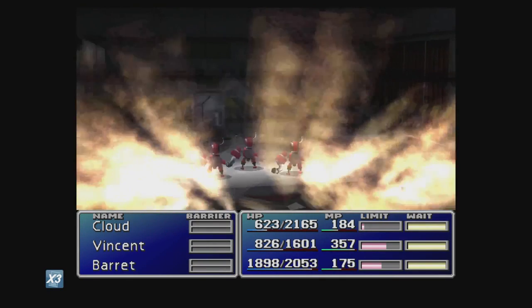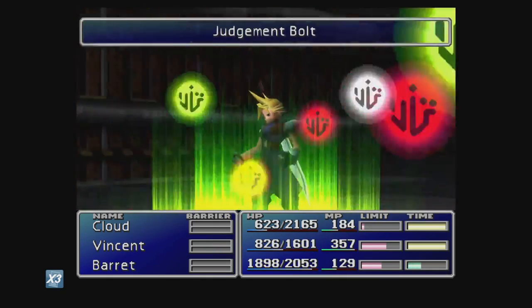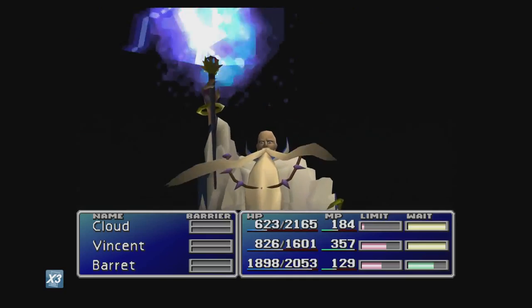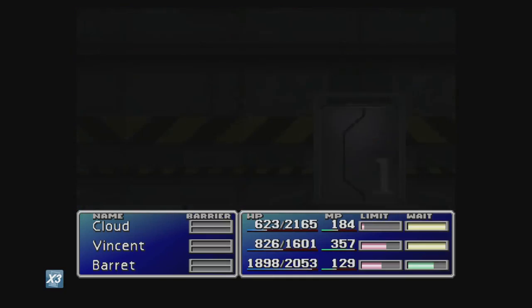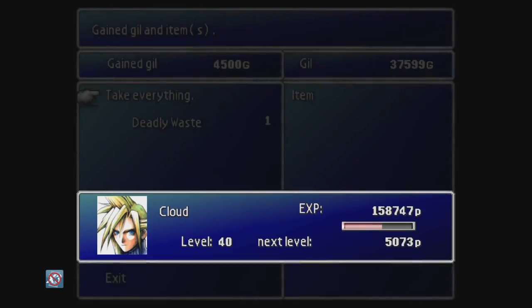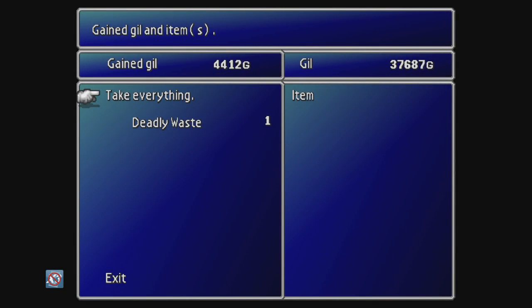Now the AP, the XP, and Gil are by far the best you're going to find early on at this point in the game. So this place is by far the best single place to level up right now for you. And the items they drop aren't bad either.